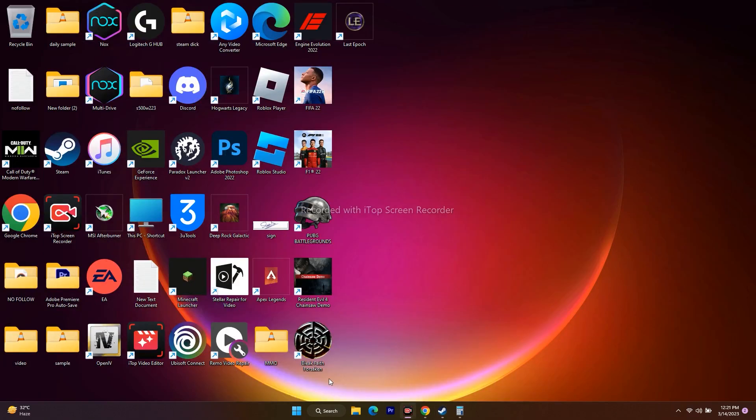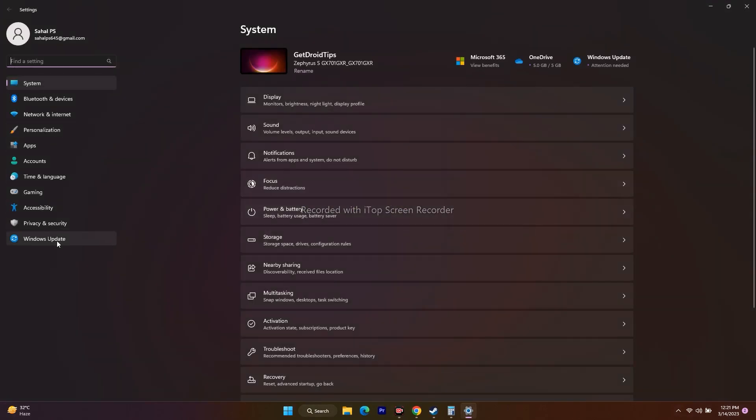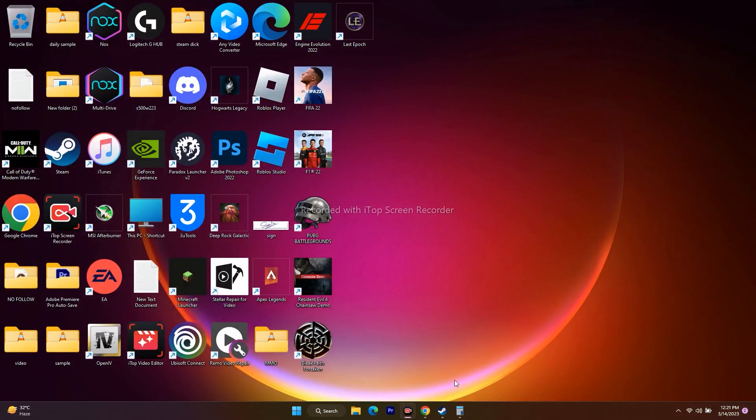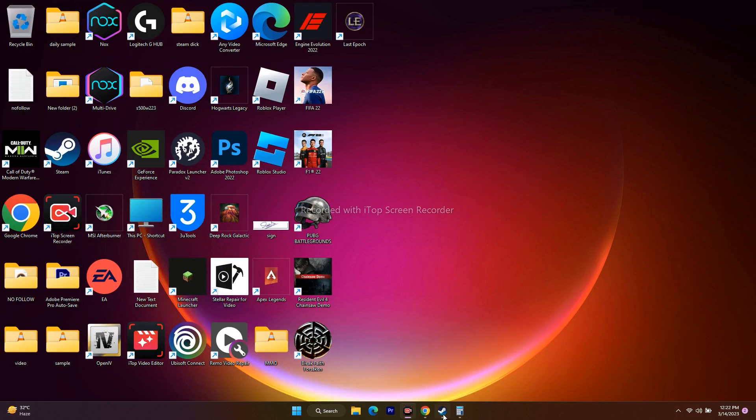Next, update Windows. Go to Settings, then Windows Update. Make sure Windows is updated to the latest version, then try to play the game.